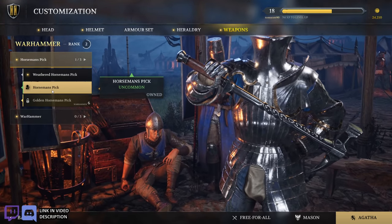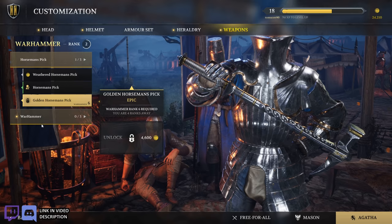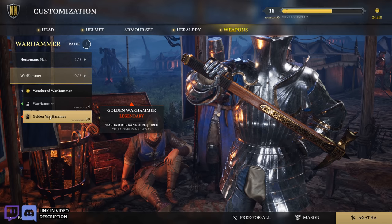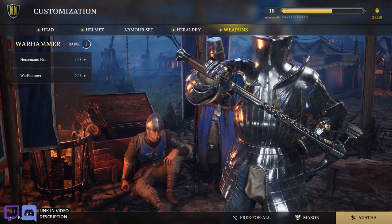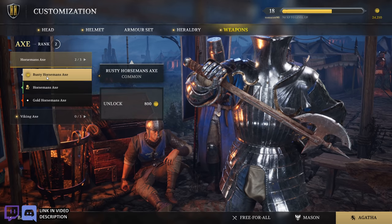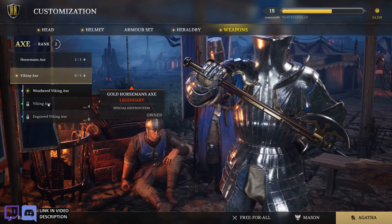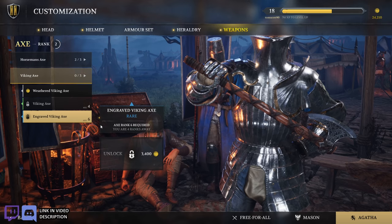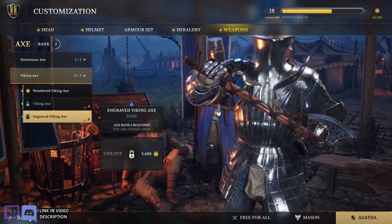The warhammer. Horseman's pick — the rusty one and then the fancy one. The warhammer, weathered warhammer, regular warhammer, and then the golden warhammer — that looks quite nice. Then we got the axe, horseman's axe, rusty horseman's axe, gold horseman's axe. Then the Viking axe, weathered Viking axe, default, fancy — I like the carving on that, looks like a little Jormungandr in there, kind of spiraled up. That's pretty cool.